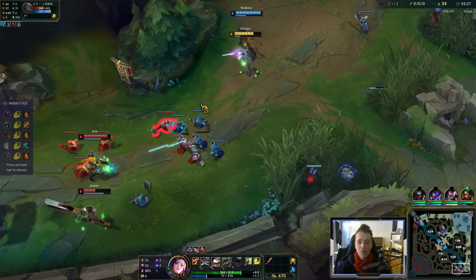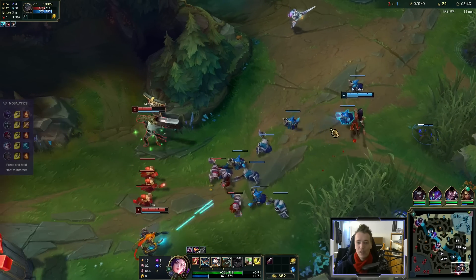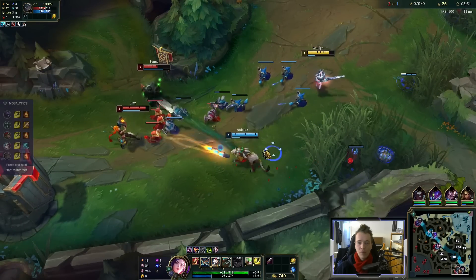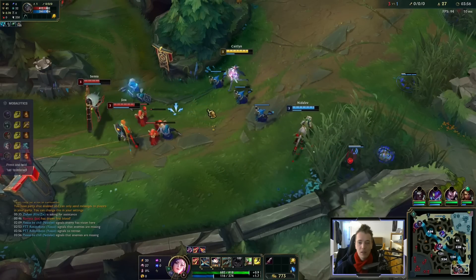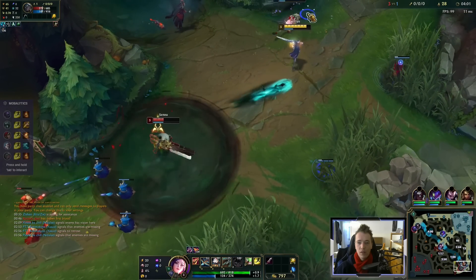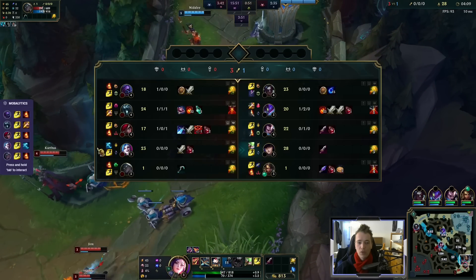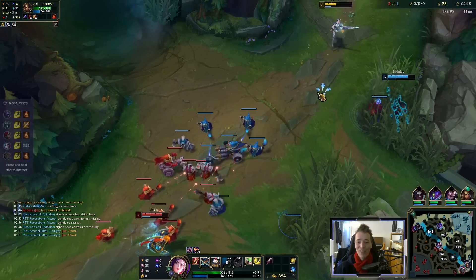Nice, she got it. So far the lane is going quite well, but we should probably ward here. Because Karthus ganks are whatever, but still, we should respect. Just tag them for some mana with Presence of Mind. I popped Ghost — great value. In general, their team is quite squishy.